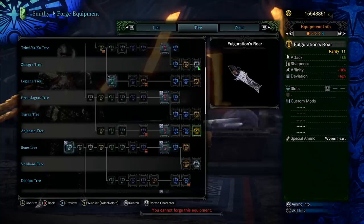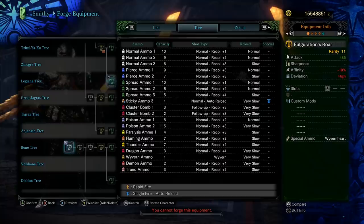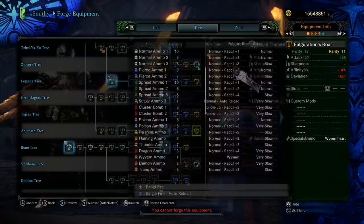Fulguration's Roar — this is the Anjanath tree and it specializes in normal ammo 3. You've got 6 shots, but recoil of 3 and reload speed of slow, which are holding it back. It does have flaming ammo and thunder ammo. The problem is there are really nice Lunastra heavy bowgun upgrades to look at, and this doesn't come with sleep ammo either. The attack value was nice, but there are going to be better normal ammo options.